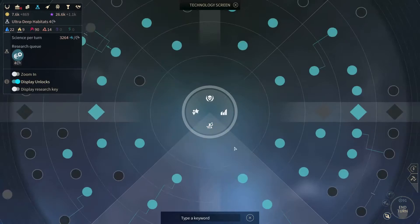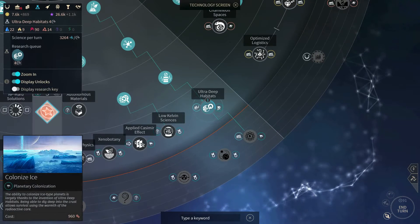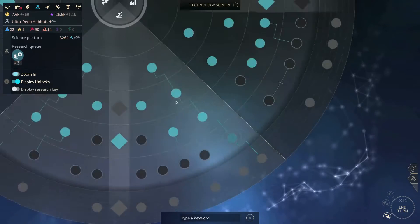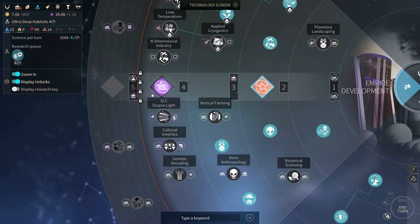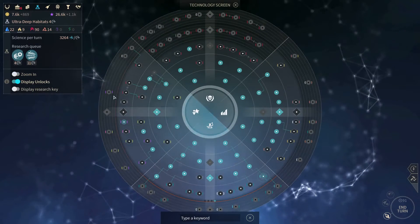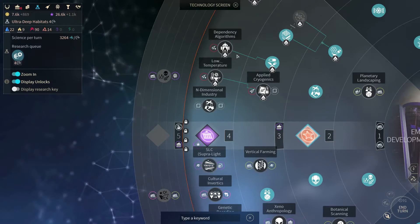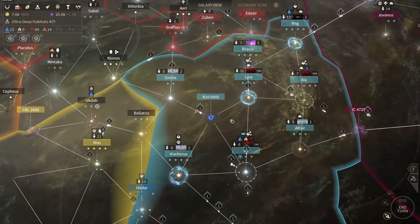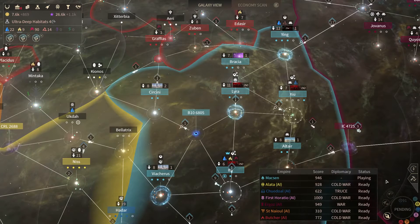I'm actually going to make a tech change. This tech is definitely very useful — extra research and the ability to colonize ice planets, and there's definitely a couple of planets I can do that on. But I think I'll go for the culture flip technology instead. Oh, that's a bit longer than I expected — seven turns. Forget that. I'll get that first and may get that then. Let's end the turn anyway.